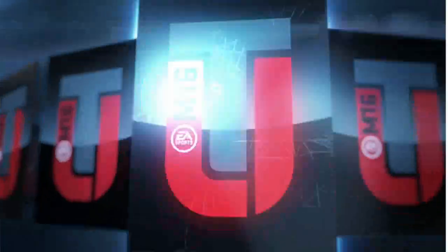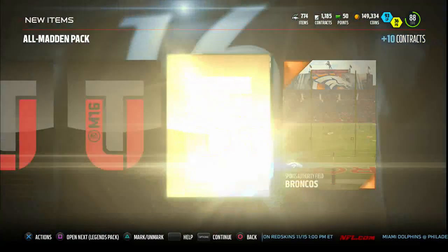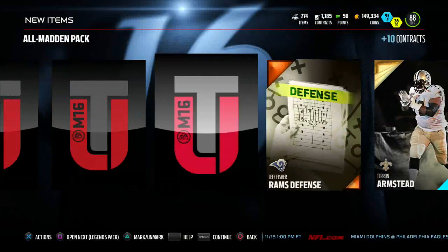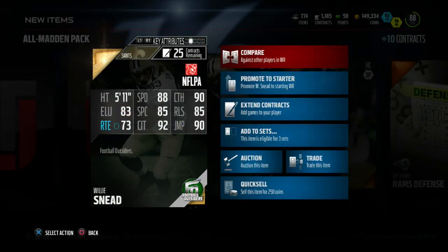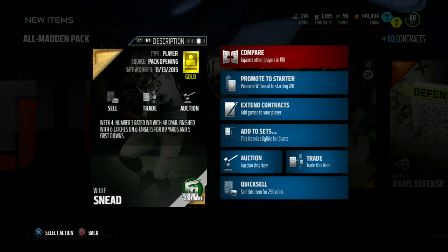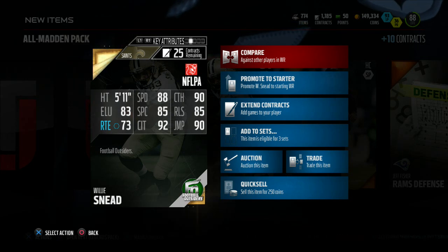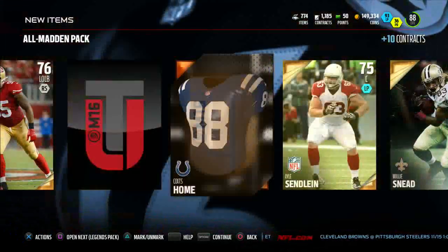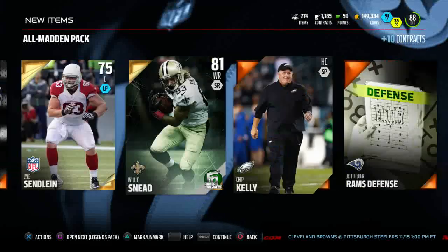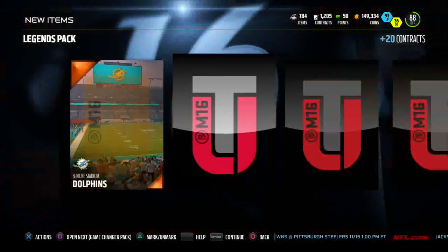Let's move on to our All Madden pack. We just pulled Ahmad Brooks, and a road-to-the-playoffs card. Very cool — Willy Sneed, Football Outsiders. This guy is an absolute beast, I have him on my fantasy team. His stats: 90 catch, 92 catching in traffic, mid-80s basically across the board except route running. He might play my slot. We also get Chase Daniel — so one Football Outsiders right there, not bad at all.